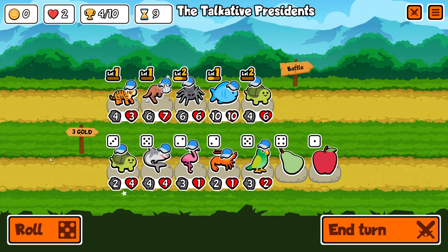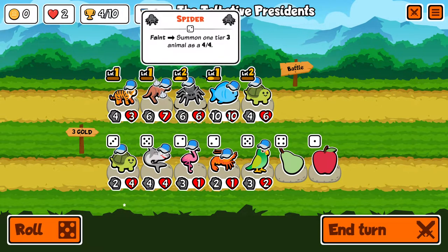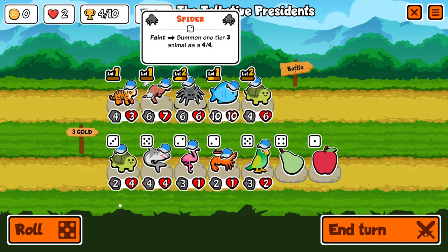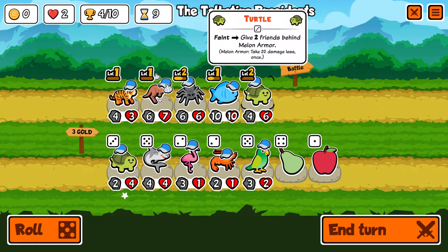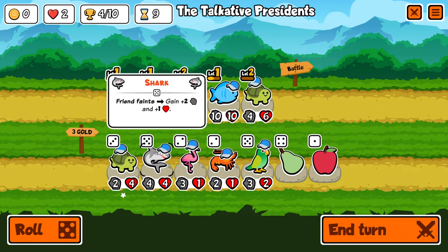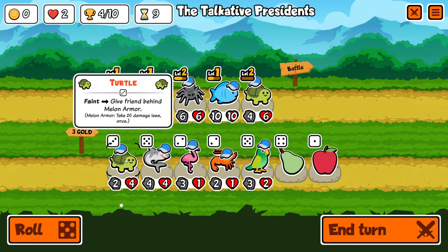That's my new strat — the kangaroo will double its effect, and the spider is like guaranteed three hits minimum because of the melon armor, then it summons. Do I want this to give melon to three units maybe? What does the shark do? Friend faints, they get stronger. We'll take the turtle.